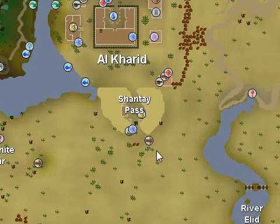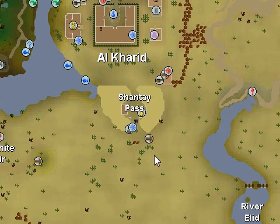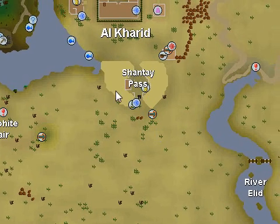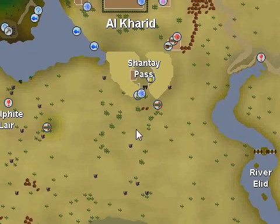Okay guys, this part gets pretty serious now with experience and leveling. We're going to start at the Shantay Pass. You're going to need your pickaxe of course - if you forget it, well, you're a total idiot. So to start things out, you're going to travel to the camp.